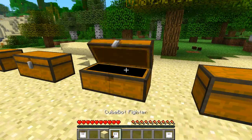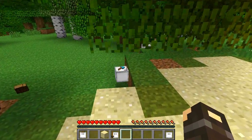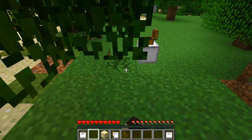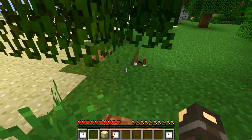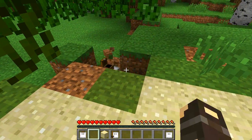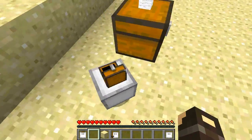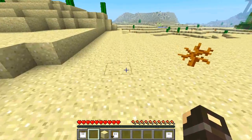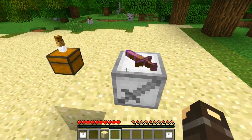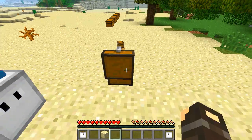Moving on to the cube bot fighter. As you might expect, this guy fights for you. One slight issue with this mod is that sometimes they have a little trouble getting up on blocks, but you just clear a block and they work fine. When you first get the fighter he only has a wooden sword, but if you put a diamond sword in the chest he will upgrade himself — making him much stronger.